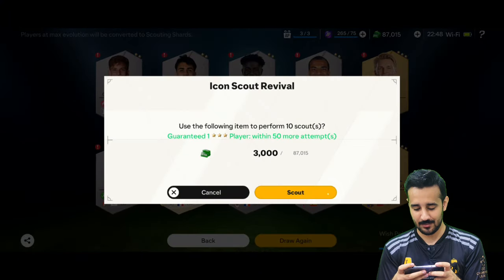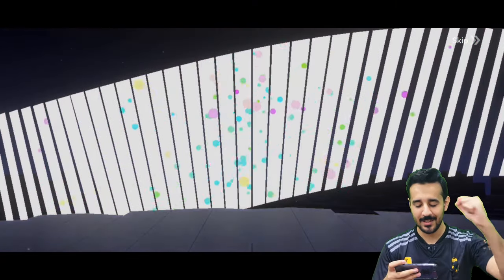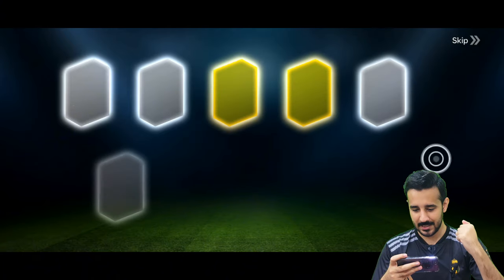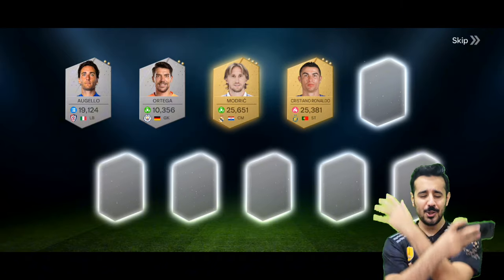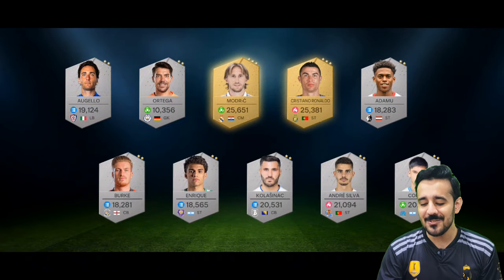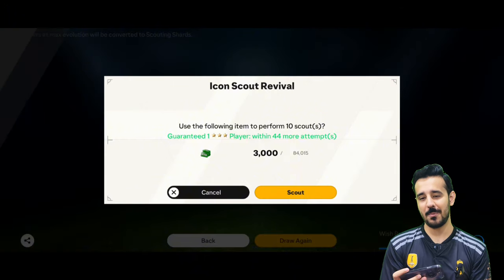We got amazing players so far. Going for another draw — I think we'll get more icons. Two gold players — from Real Madrid we got Luka Modric, and from Al Nassr we got — the tactical FC one as well! We got him in FC Mobile but now we got him in Tactical FC as well. FC Mobile Ronaldo or Tactical Points Ronaldo — Ronaldo is a GOAT everywhere!